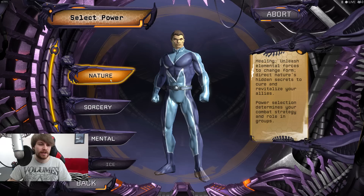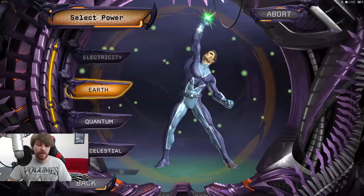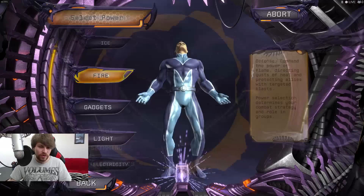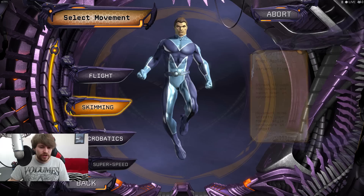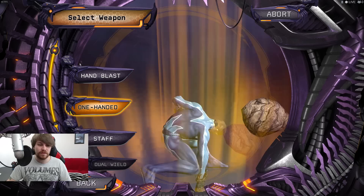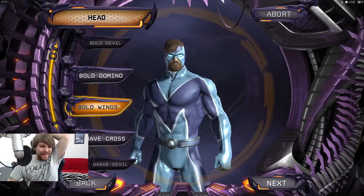In terms of power, I think this is how you select your class. You've got nature, sorcery, mental, ice, fire, gadgets, light, electricity, earth, quantum, celestial, rage, and munitions. I want to go with fire because fire is always cool. For movement, I think acrobatics could probably be the most fun, although flight sounds really cool. Weapons include one-handed, staff, dual wield, two-handed, martial arts, dual pistol, bow, brawling, rifle, and shield. There's a lot of options when it comes to creating your class.